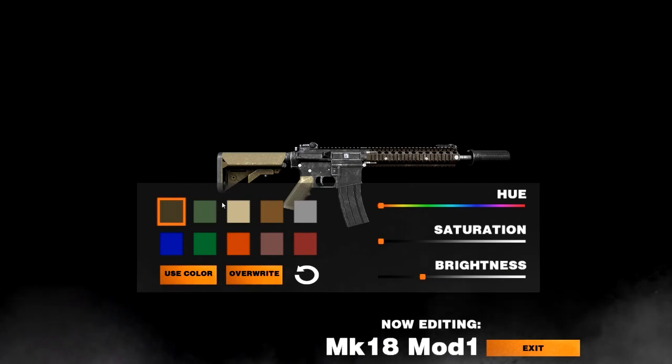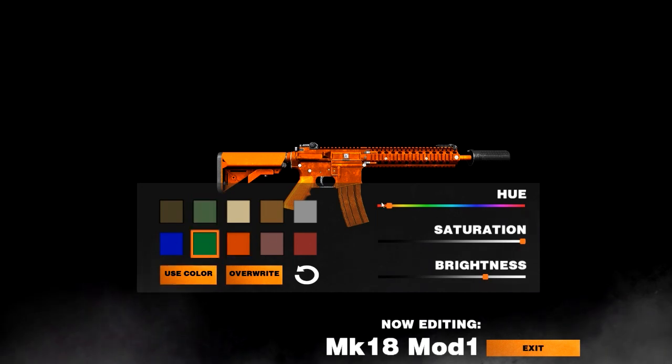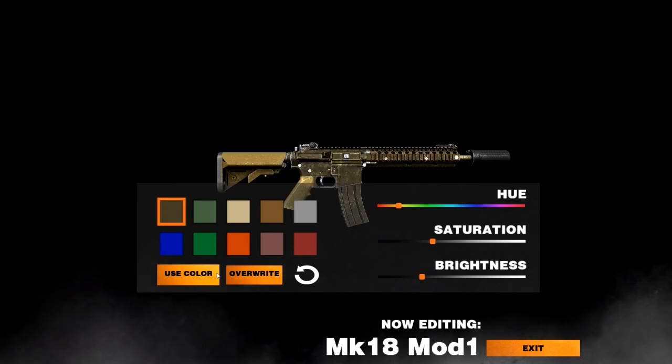In the editing you can also save your colors for your guns now, which is pretty cool. It's got all these slider bars and you can reset it, and you can save the color you want.